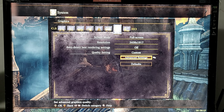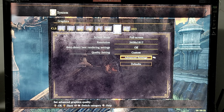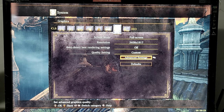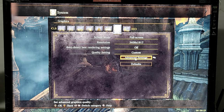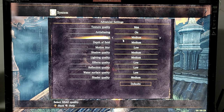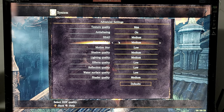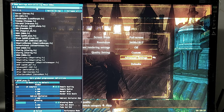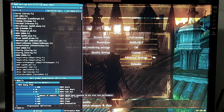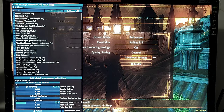Dark Souls 3 plus ReShade, static testing for GPUs. High Wall of Lothric, rooftops. Resolution, advanced settings, custom ReShade settings. Phoenix Undead presets: unmodified, HPAO 8x, MXAO 8 samples.